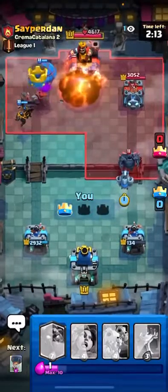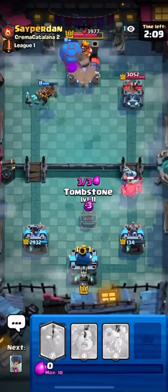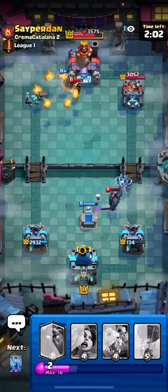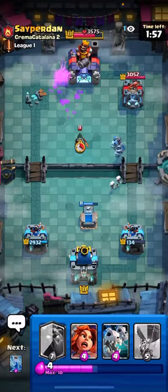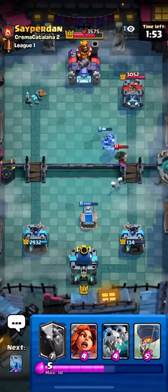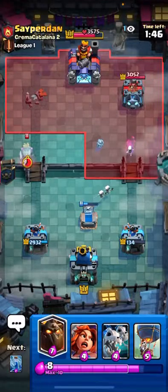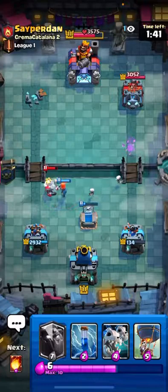And I'll Mega Minion on top of this Pekka, and I'll place a Tombstone as well. Alright, it's looking pretty good so far. I have my Valk in cycle now. That's fine. He can waste his Bandit. That's pretty free there. So we're definitely up Elixir now. Not anymore. It's a negative trade there. Still fine though.